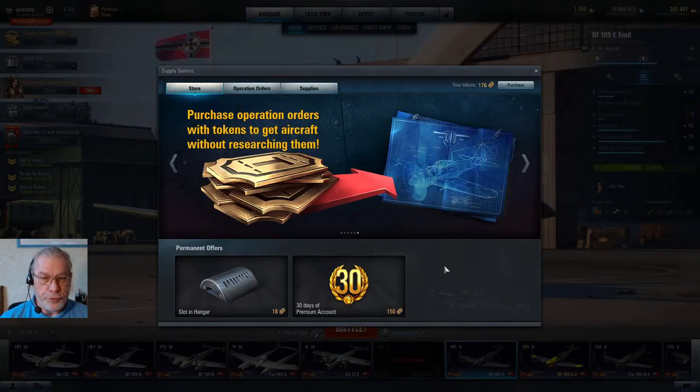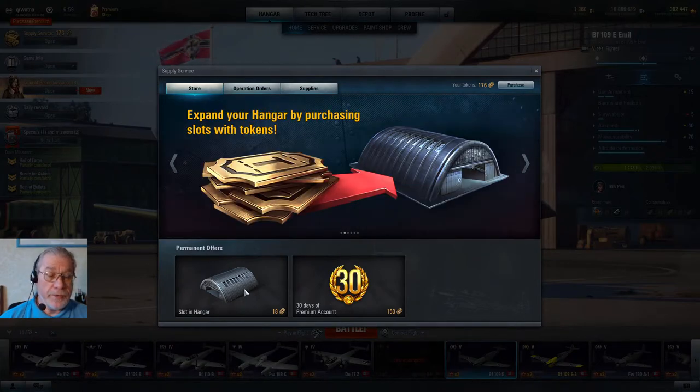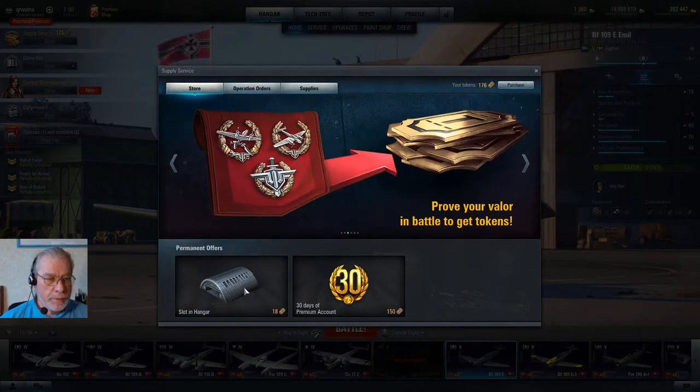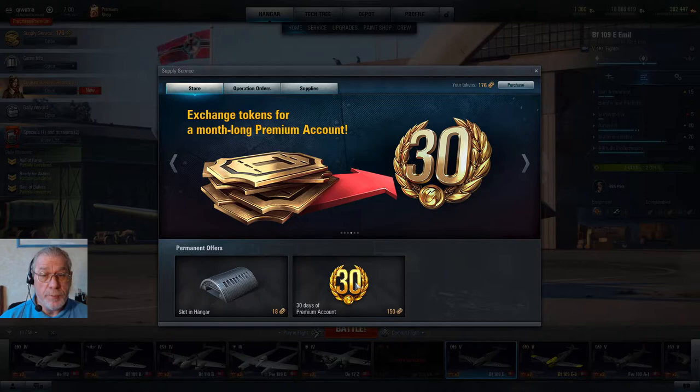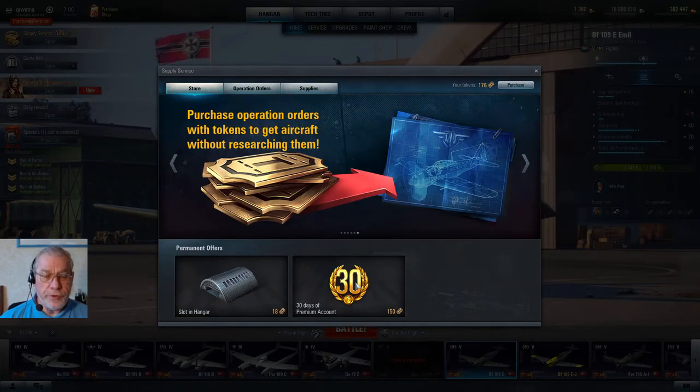However, if you've purchased your tokens, it is uneconomical to buy either of these two items with them. Eighteen times fifty — the standard rate for a token — is nine hundred gold, and you can buy hangar slots directly with gold for three hundred. And the premium time is very much more expensive than that on offer in the shop, where premium time will often come bundled with other goodies. So be warned: unless you're absolutely desperate, don't use tokens you have purchased for these two items.